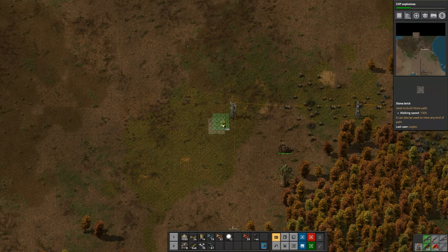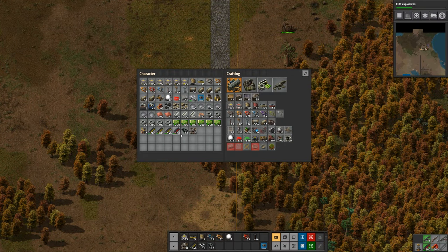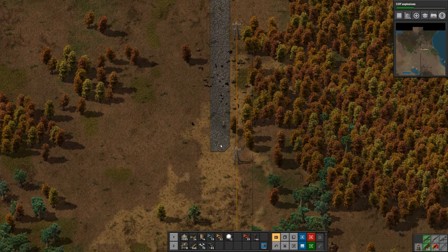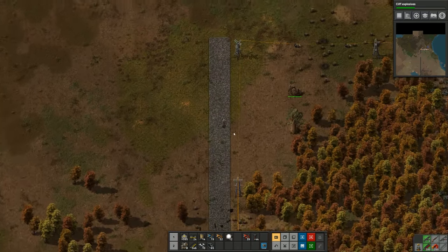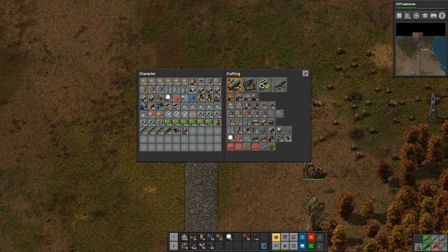That's where I want my path to go. Let's take out those trees. I'm going to bring the pipe down along this path right here next to the power poles.